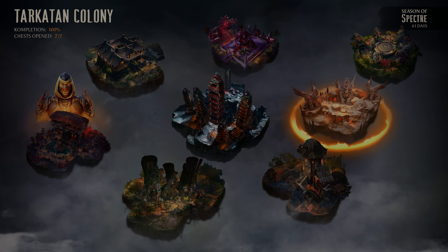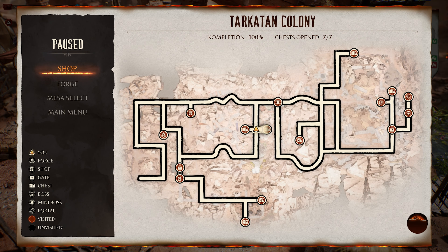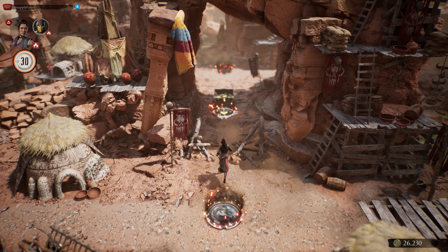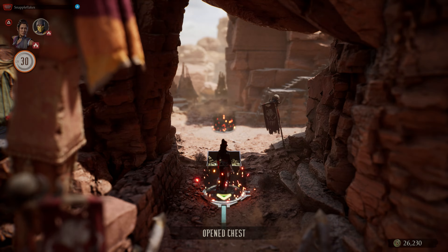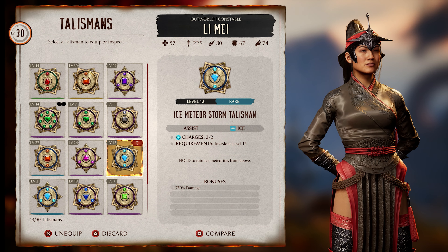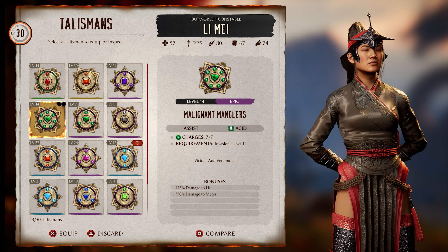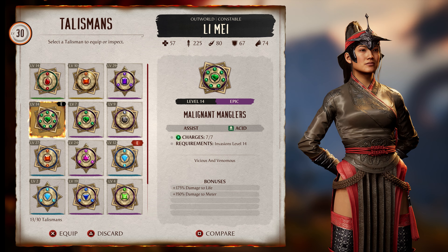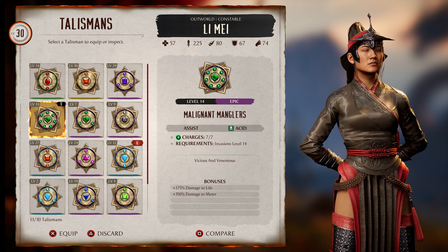In the Tarkatan Colony, the clue spells out 'Flipping Out' - it's right in the middle of the map. You're just going to want to spam the flip stance by pressing L2 or the left trigger, spam it like 10 to 20 times during the match. When you beat the match it'll break the barrier. Come up here and you'll be able to get that treasure chest, which is going to give you the Malignant Mangler's Talisman. I'll mention this one later because you can turn it into a useful talisman.